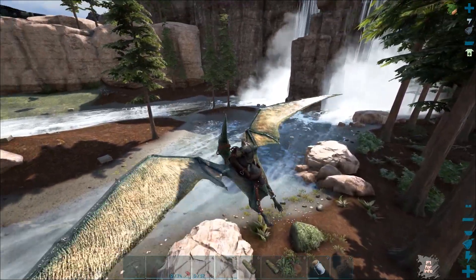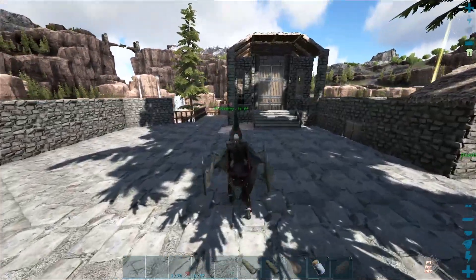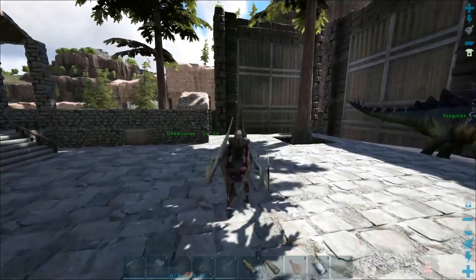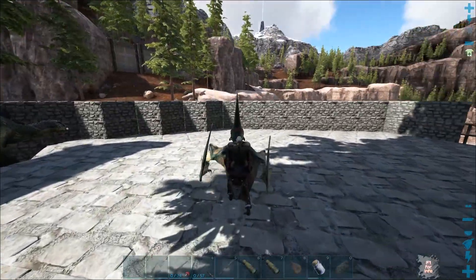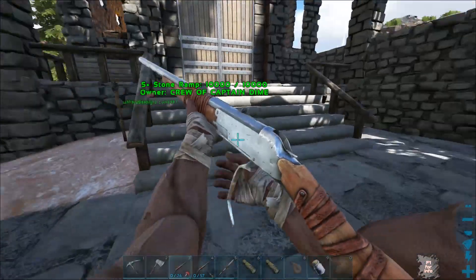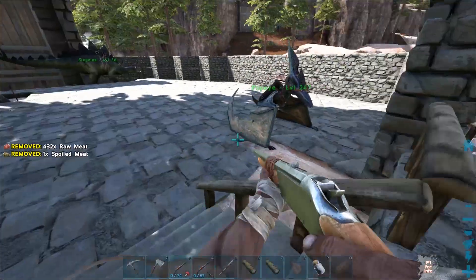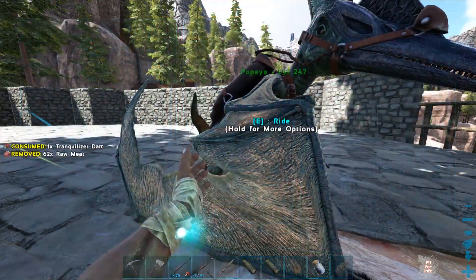One other thing we could do is tame an Argy. If I'm not mistaken, with an Argy you can pick up raptors, and then we can have a little tame — put them in there and tame them. That will be quite a lot easier, because raptors are quite fast, hard to hit, because they are small and fast. Maybe we'll just do that. How many times will we reload the rifle?